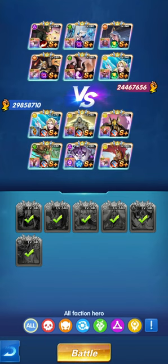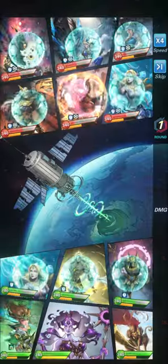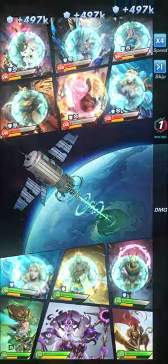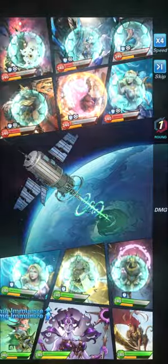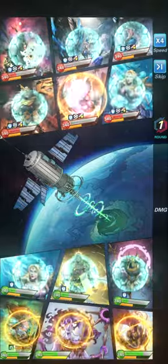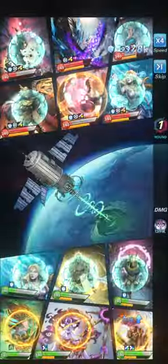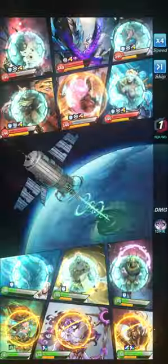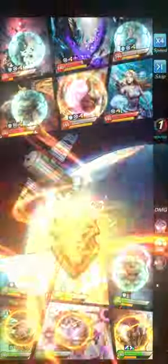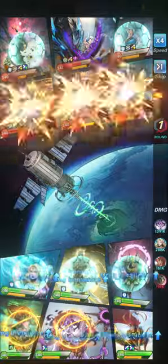Let's set our heroes. We're relying on Darkness — with the Orb she'll attack directly in round one with her ultimate, giving energy to Julia and the Great Sage next to her. Both of them have dark artifacts that will increase their damage, so it should be good.